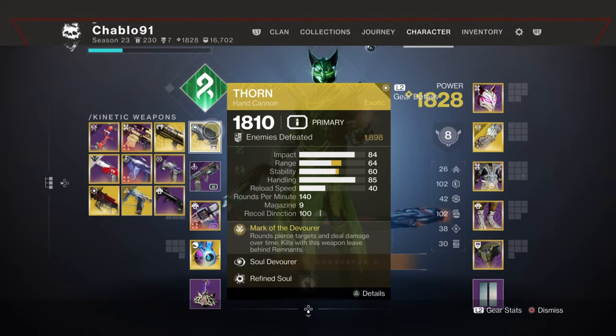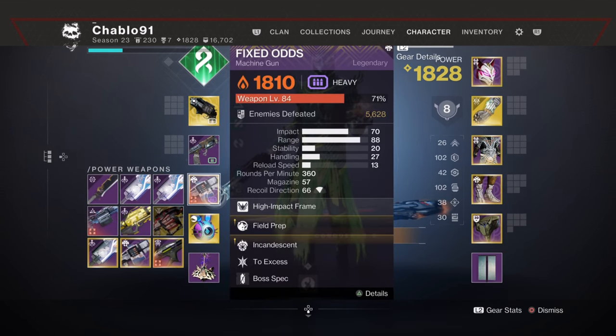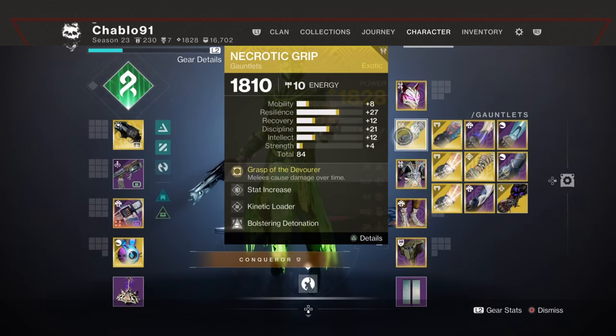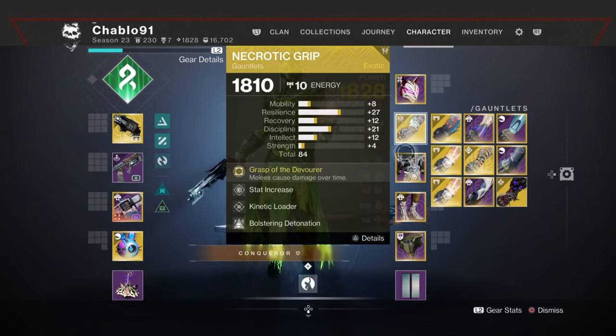We use Fawn, the poison exotic hand cannon. Indebted Kindness for Barrier champions, Fixed Odds for Incandescent to synergize with the build. We're pairing it all with Necrotic Grips. The mods are visible on screen.